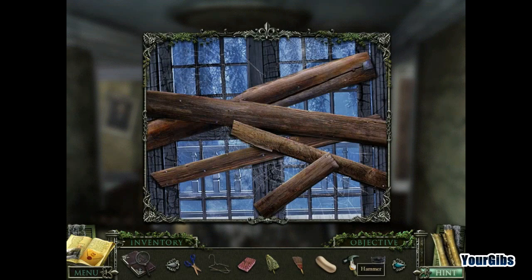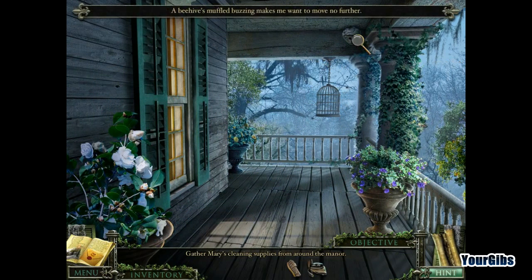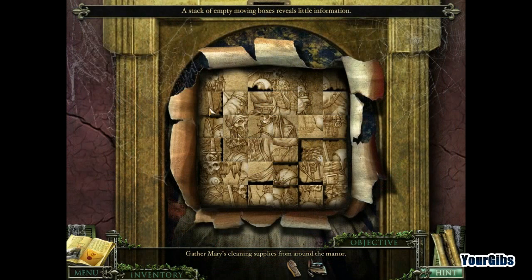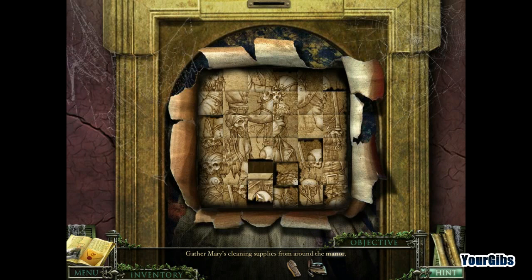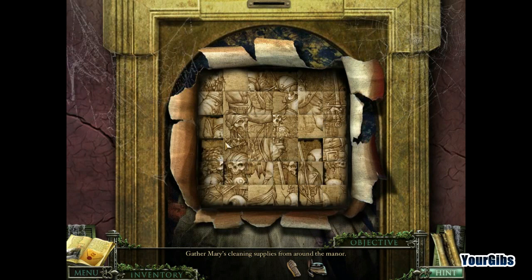I wonder if I could use the hammer on here. Let's go outside. Oh no, there's bubble beans — well, that can't be good. I guess we're not going that way. I'm going to have to do this, aren't I? Get these pieces here. Always do the outer perimeter, right? The skull there.